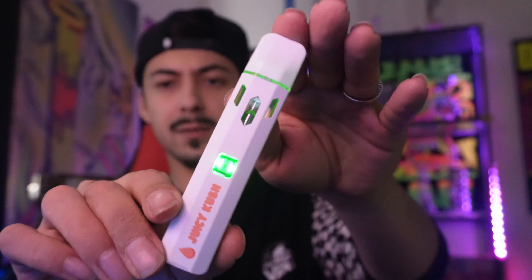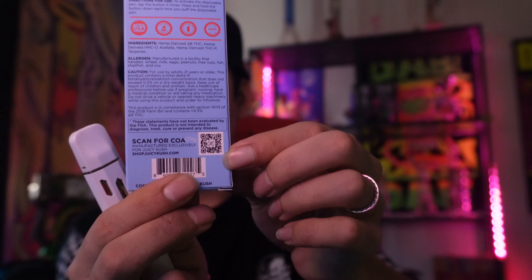Alright, let's try out this Watermelon Skittles indica three-gram disposable. To turn it on you click it one, two, three, four, five — it lights up green. You can switch between temperatures too: one, two, three clicks. You also got a QR code on there if you want to scan it. Alright, we're gonna do our first taste test — cheers.